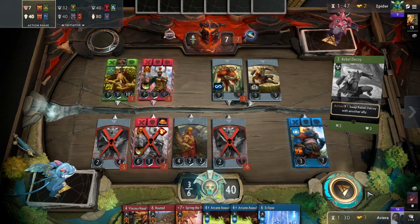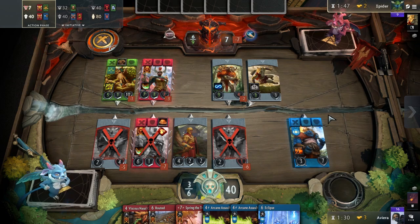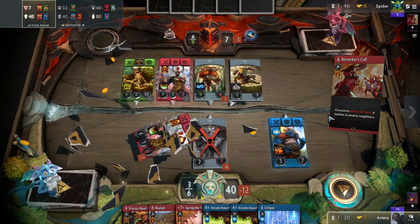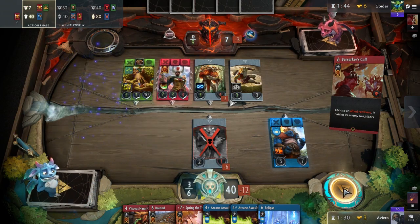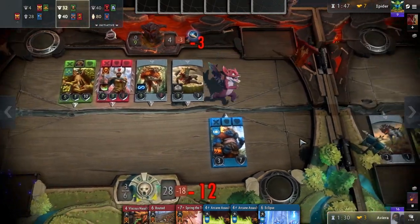The current playable item card pool is very limited, so buffing item cards is always a welcome change. Constant nerfs are not healthy for the game long term, so it's nice to see them increasing the power level of other items instead to compensate for the power of certain cards like Blink Dagger and Stonehall Cloak. Let's talk about some of the more notable item changes.